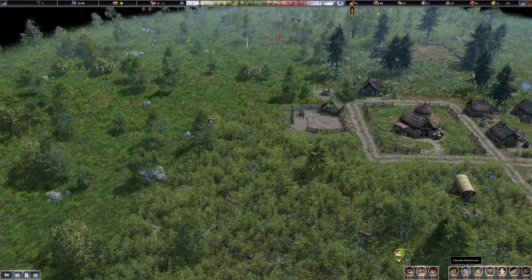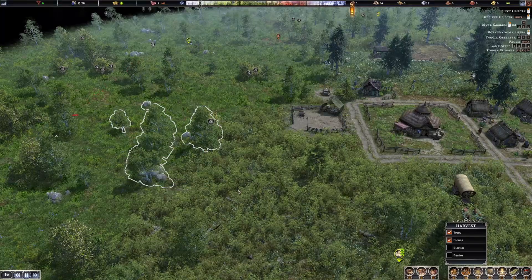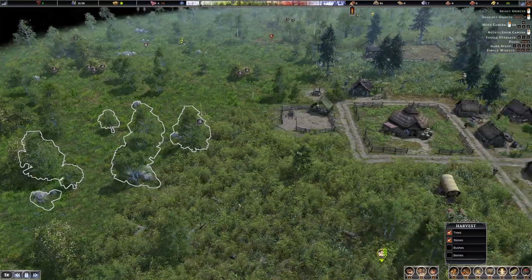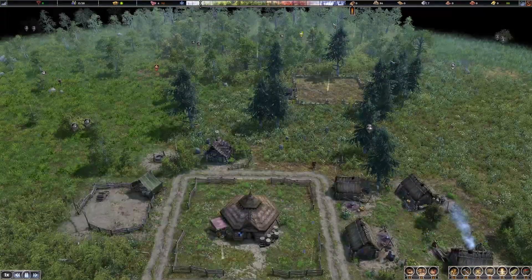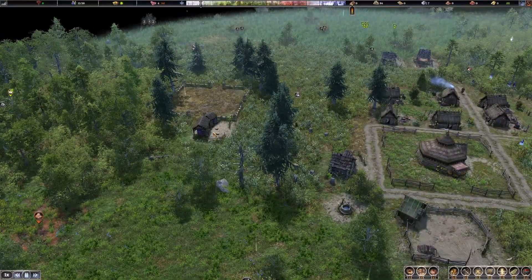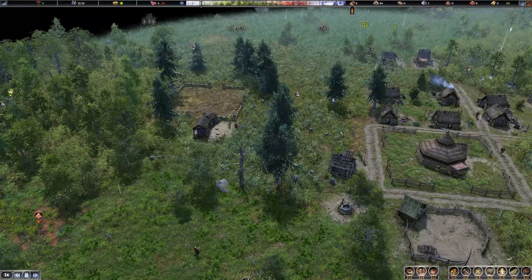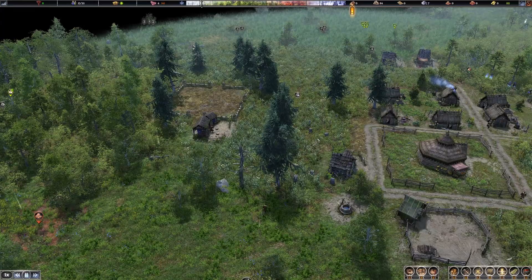I'm going to do a little more harvesting of both trees and stone over this way because I'm running a little low on stone too. Now when we have no firewood our firewood guy is not chopping anymore, but what he'll do is go out and pick up some of the chopped-down wood, and lo and behold he starts chopping again.